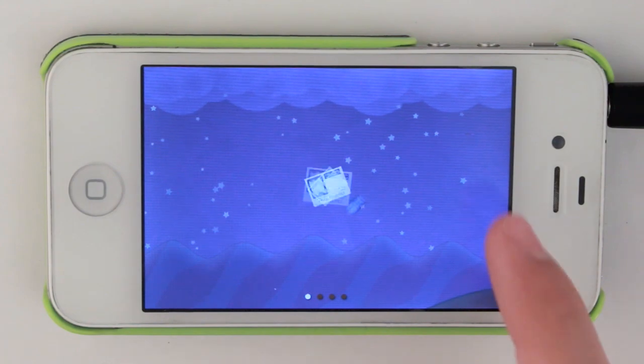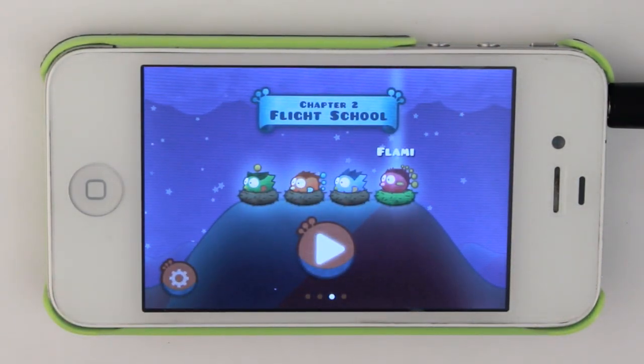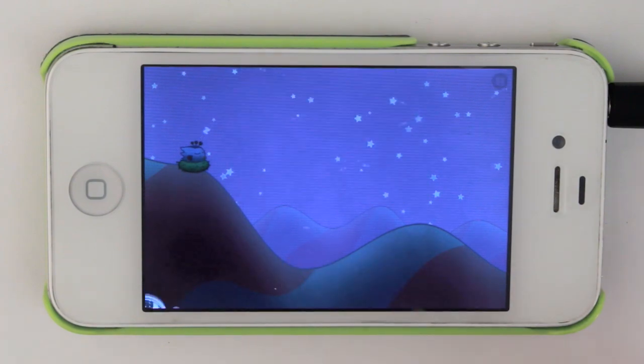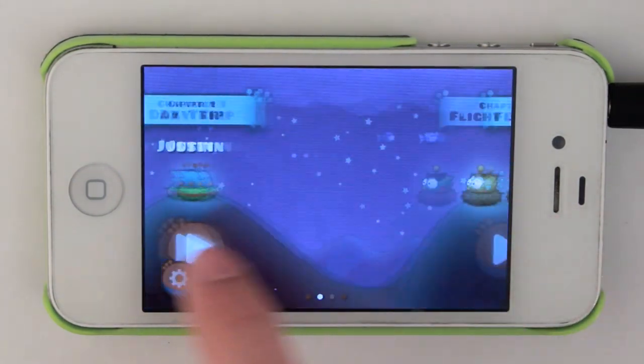So this is the main menu. Now you're going to notice a few different changes. We got a news feed, we got chapter 1, we got chapter 2, and we also got Gift and App, so it looks a lot like Angry Birds in a sense. Now chapter 1 will allow you to continue the original game by allowing you to go up and down hills, racing against the sun, while chapter 2 is a little bit different.